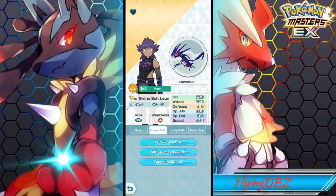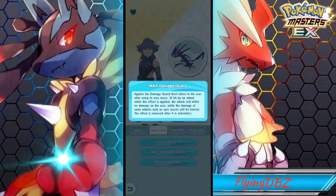For Passive 2 he has Max Damage Guard, which applies the damage guard next effect to the user after using its max move. If hit by an attacking move while the effect is applied, the attack will inflict no damage on the user, while the damage of the same attack such as sync moves will be half. The effect is removed after it is activated.